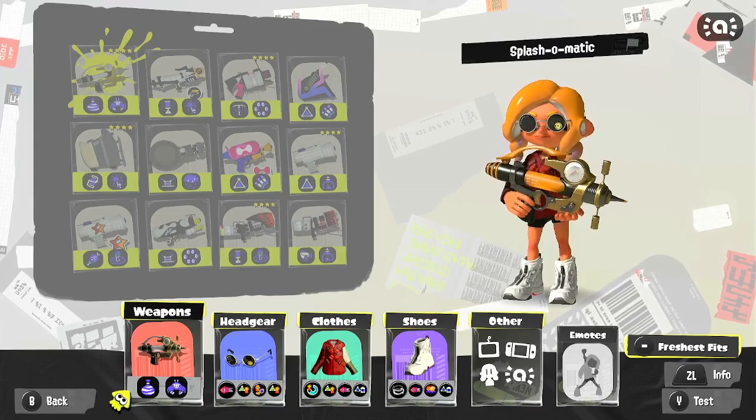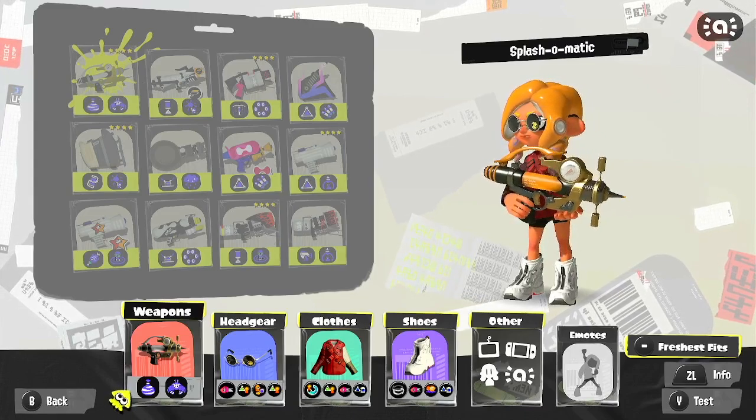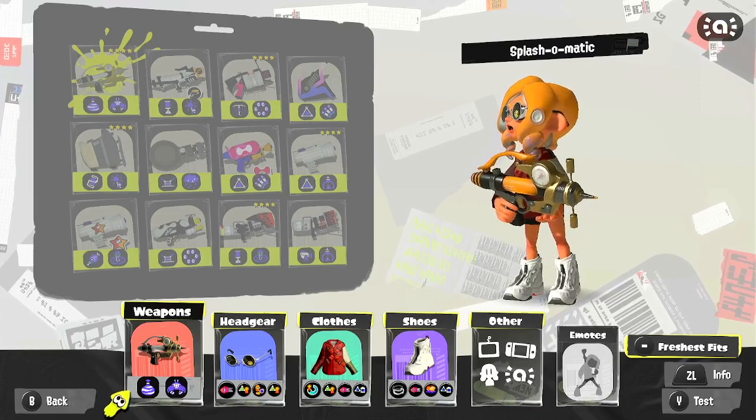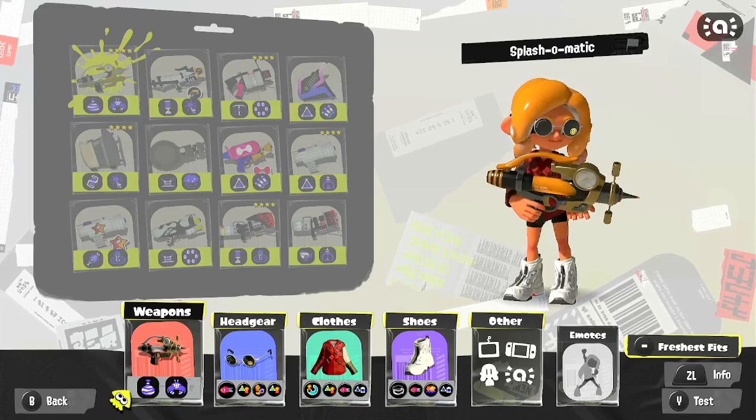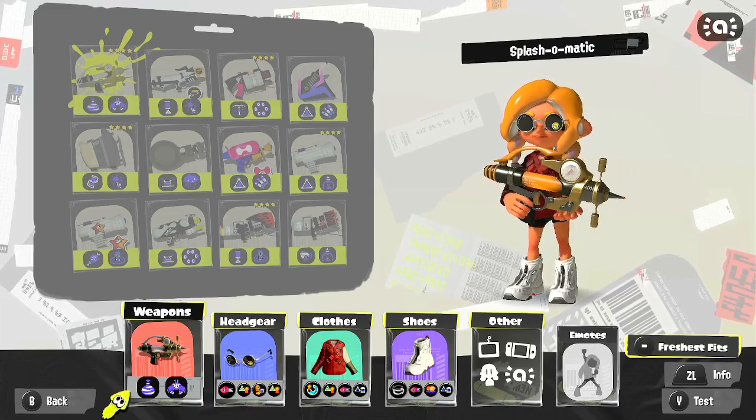My build kind of consists of three main abilities: Swim Speed, Special Charge, and Sub Power Up. Swim Speed, again, for that movement — engaging, disengaging, adjusting aim — all those sorts of things. Splash can do it.